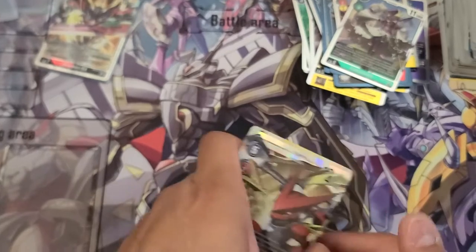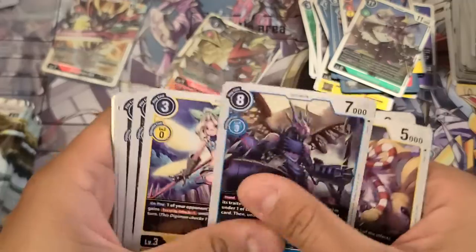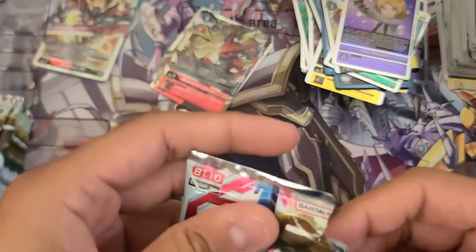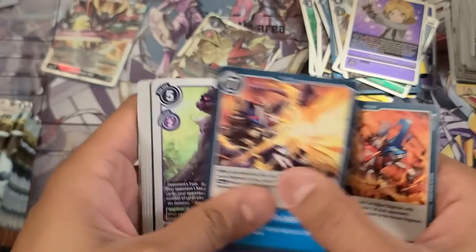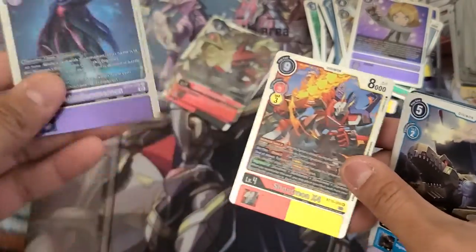This is probably a more balanced side compared to the right-hand side of my first box, which basically got hit after hit. First pack on the right — Sparrowmon and Yuu Amano. Shoutmon X4 and Ghoulsamon.